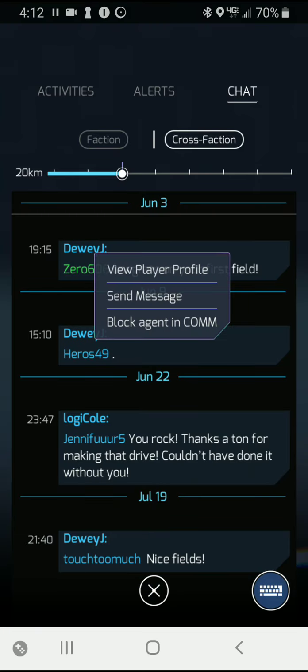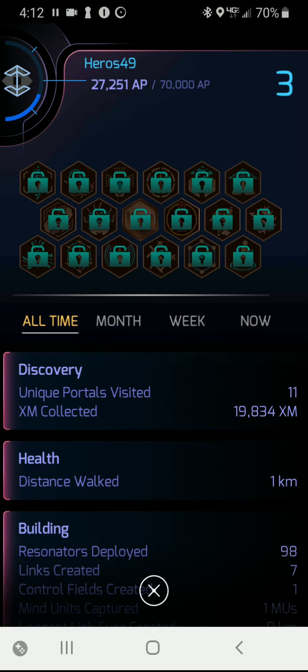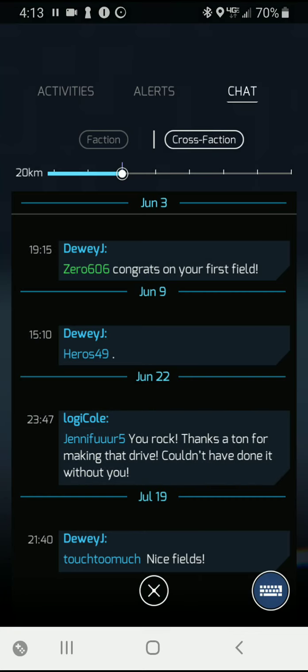If I click on that agent's name and view the agent profile, I get some information about them — in this case a fairly new agent, level three, no real badges or anything. So I get an idea of who that agent is and what they're doing. If the agent has more information available, you'll be able to see more.